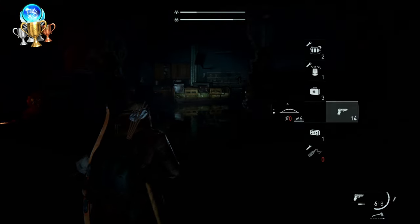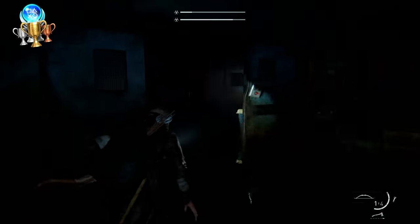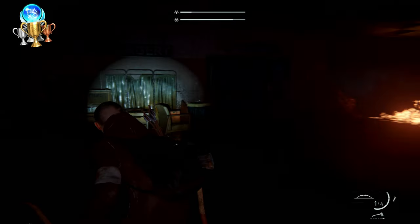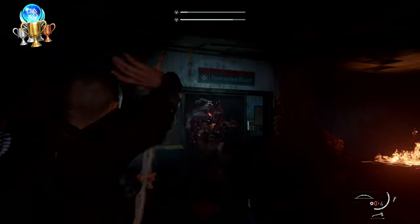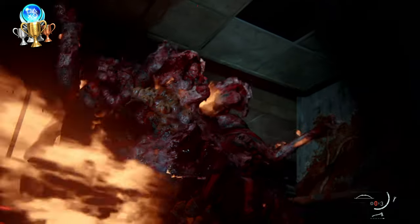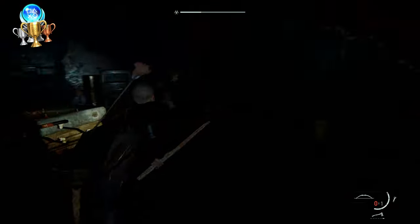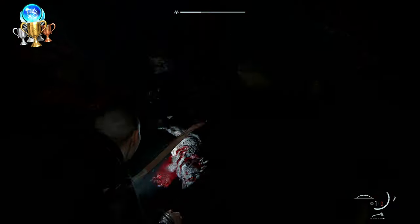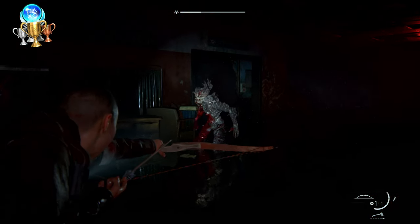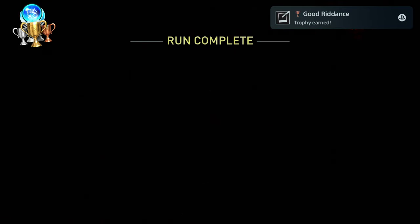This next one is for beating all 6 bosses. At the end of each run you'll have a boss, and every time you beat one, you'll get a new one in the next run. Once you've defeated all 6, after that point you'll just get a random one each time. After fighting through the boss encounter, another trophy popped: 'Good Riddance — Beat All Bosses.' Let's go.